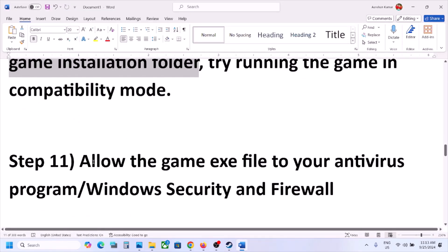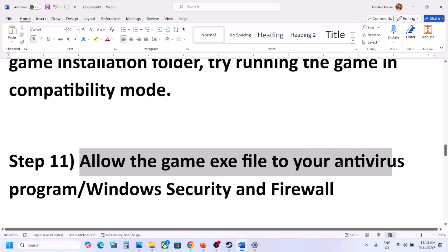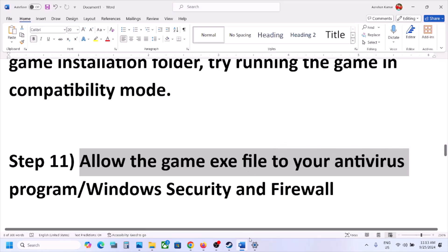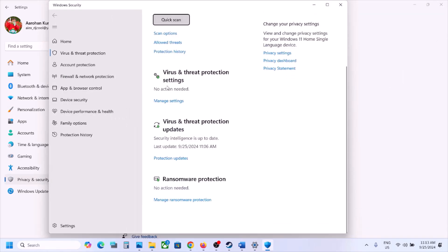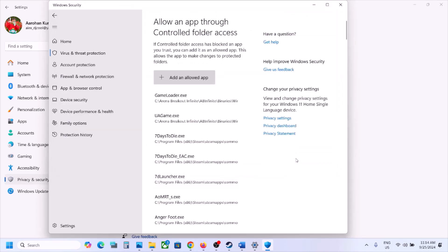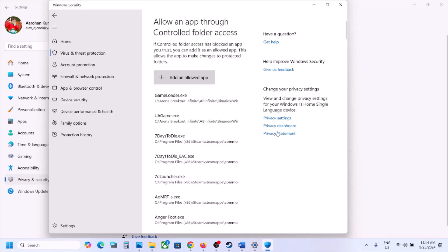The next step is to allow the game exe file in your antivirus program. If you're using any third-party antivirus like Avast, Norton, Bitdefender, or McAfee, allow the game exe file or the complete game folder to the exception list. For Windows Security, open Windows Settings, go to Privacy & Security (or Update & Security in Windows 10), click Windows Security, then Virus & Threat Protection. Scroll down, click Manage Ransomware Protection, click Allow an App Through Controlled Folder Access, click Yes, click Add, browse to the game installation folder, open the Windows folder, select the game exe file, and click Open. Repeat for the Forever Winter Binaries Win64 exe file.